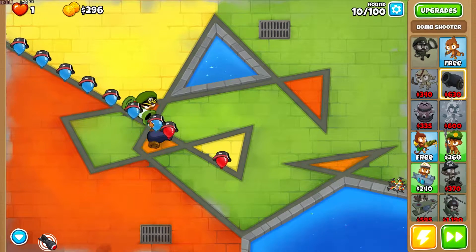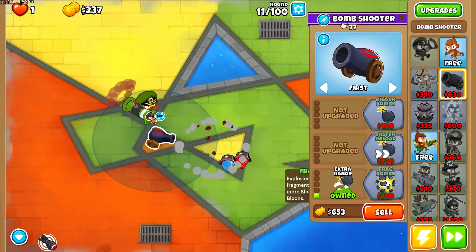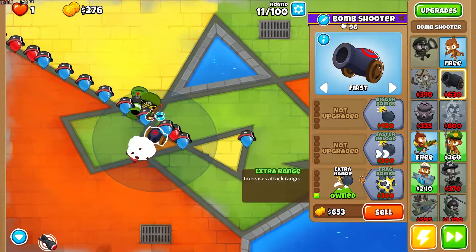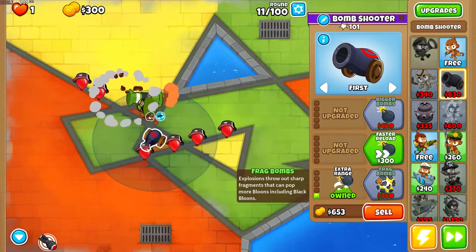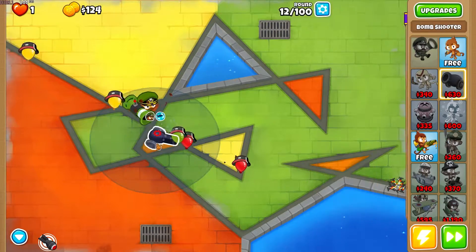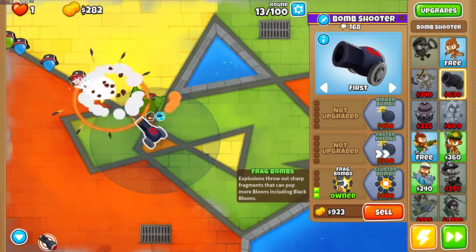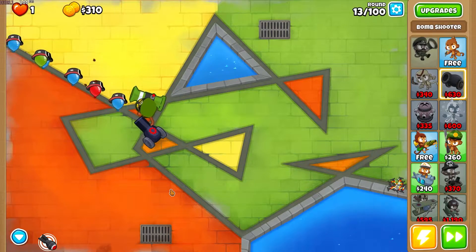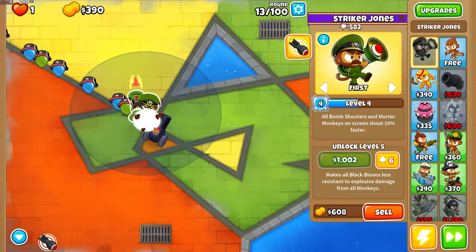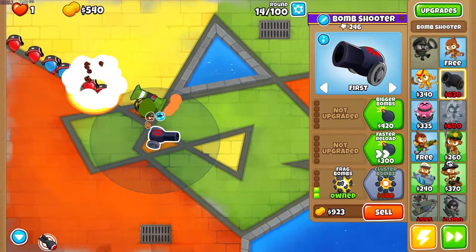The main problem here is gonna be black balloons and making sure I can pop them. I think the only way I'm gonna be able to do it is possibly Striker Jones making it to level five. If not, it's gonna be Frag Bombs, which we're gonna get now. We need Cluster Bombs later, but the shards from Frag Bombs can pop balloons including black balloons. That's the only way I can really think of killing black balloons until Striker Jones is a higher level.